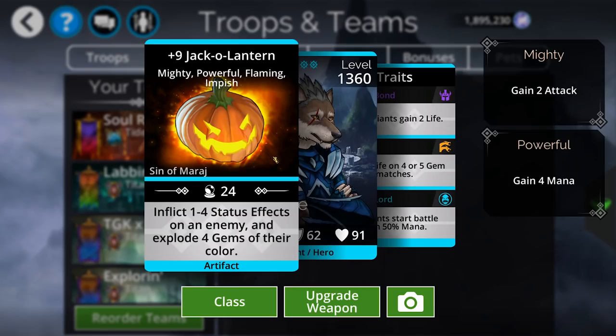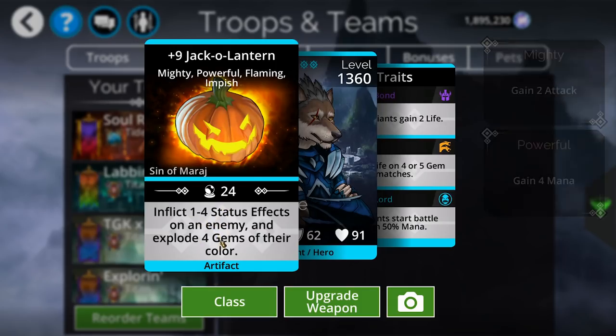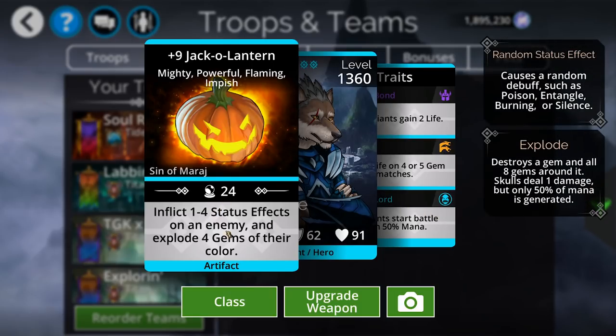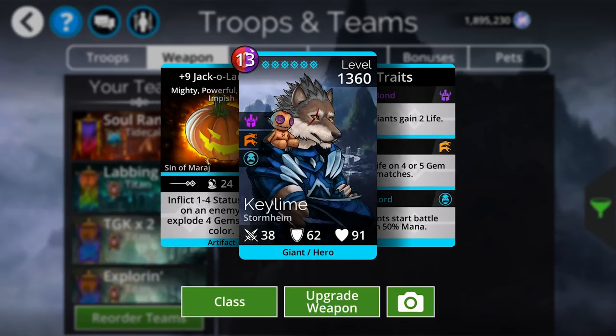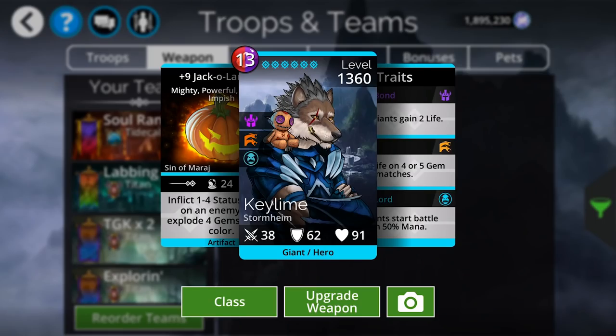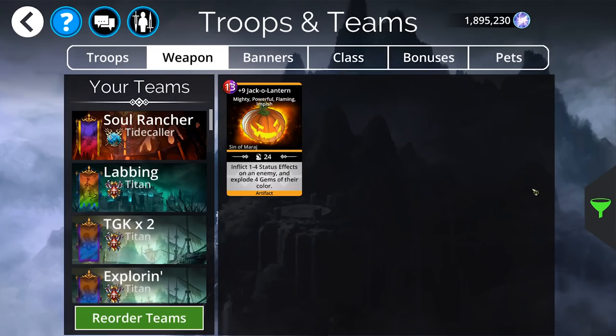I'll start with the somewhat less exciting, but also still very cool — the Jack-o'-lantern weapon. This weapon is actually very darn useful. It's inflicting status effects on a specific enemy and then exploding four gems of their color. So this is basically like a way of throwing on a decent amount of debuffs on a specific troop, but then also looping on top of it. When it comes to Guild Wars, for instance, this weapon will have a lot of value. Please jump in and grab that — this weapon is actually pretty darn cool.